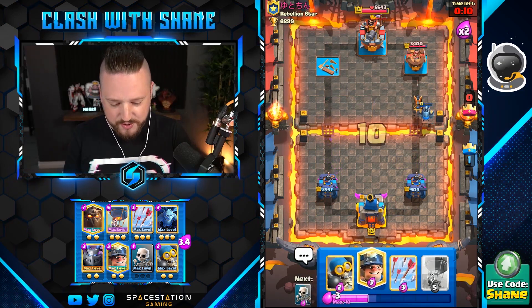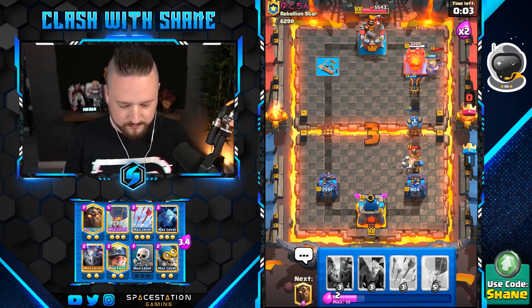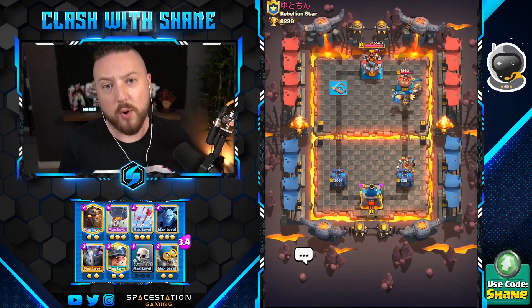Actually, you know what, we could lose our tower here potentially. Miner in the pocket please, bomber here. Mr. Rebellion — why are you so angry broski? Just why?